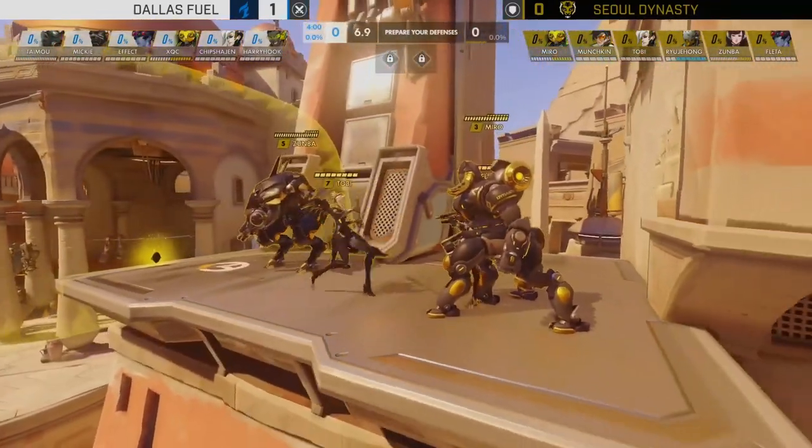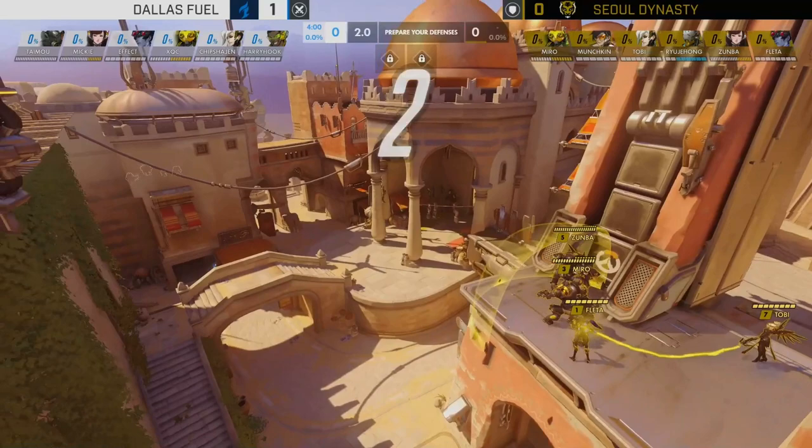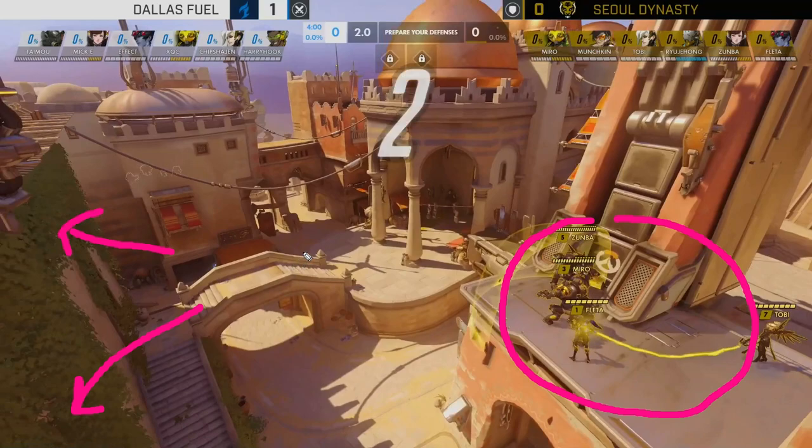Let's look at Soul Dynasty's positioning before the game begins. Most of the team is set up over here — four important players. Crucially, two heroes are missing: Ryujehong is off on the sight lines to provide harmony orbs across the way, and Munchkin is playing Tracer trying to get into the back lines. Dallas Fuel, meanwhile, are set up with a triple tank comp. Effect has a lot of pressure on his shoulders as the raw DPS force — he has to find angles and open up the way for his team.